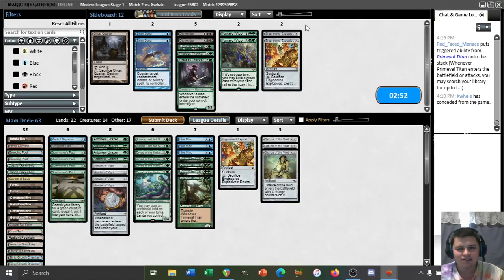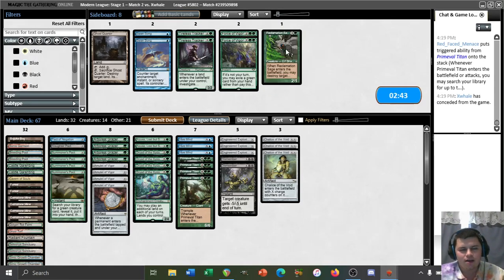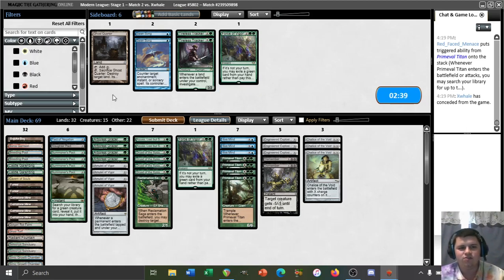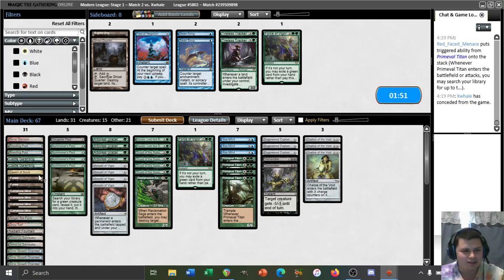We get to test out our chalice tech. We have Engineered Explosives and Dismember for this matchup. Not a huge fan of swan song — there could be blood moons to worry about. I'll bring in a Force and a Sage to combat that if it exists. Pact of Negation not looking great; slaughter pact actually looking pretty decent though. Thinking about trimming hive mind since our opponent can't pay for a pact. It's nice to resolve a hive mind and immediately win without worrying about the titan getting double-bolted, but hive mind is a two-card combo whereas titan is a one-card combo.